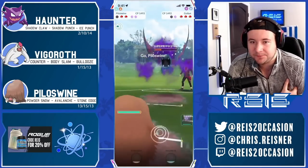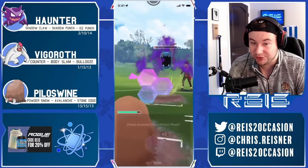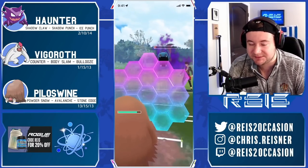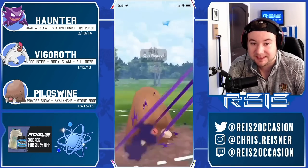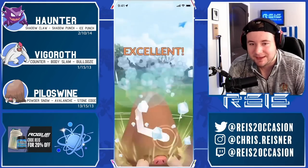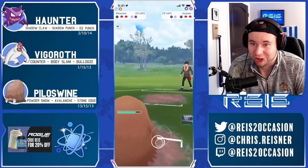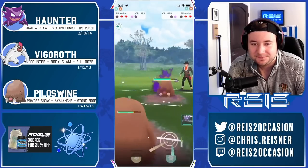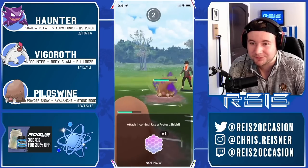I'm debating which one I want to farm with here, and I decide Pyloswine with energy can be extremely dangerous. They could have a Shadow Ball, so I will respect it with our first shield. Shield the Shadow Ball, get the farm down. They swap in a Haunter — oh my god, they've got a similar team! And they let the Haunter go to the avalanche — that's wild! In comes Pyloswine; they get to the avalanche one turn before me.